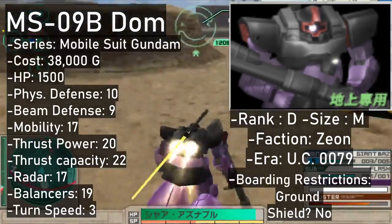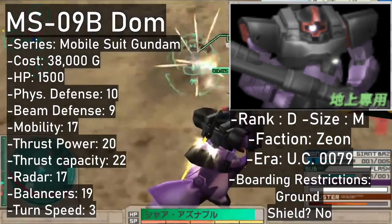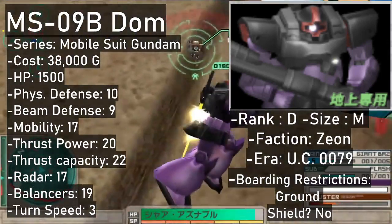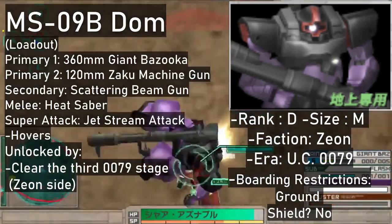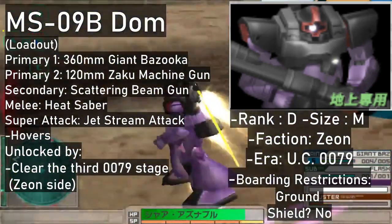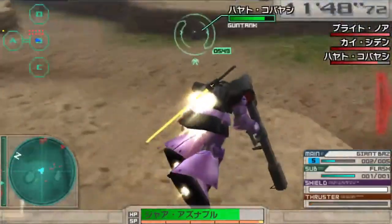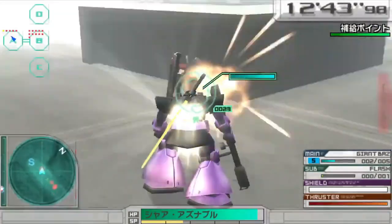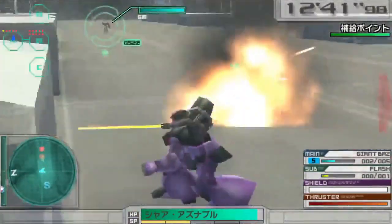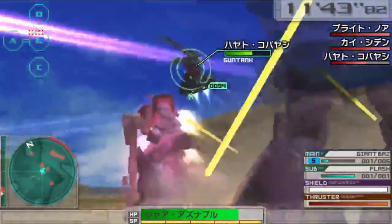The MS-09B Dom is a bulkier D-rank that hovers on the ground, unlocked by beating the Odessa stage — the third mission on the Zeon side. It costs 38,000. For your buck you'll get the Giant Bazooka and Zaku machine gun as primaries, a chest-mounted scattering beam cannon to burn the enemy's retinas, and a heat saber. The Dom can only sortie on the ground. Its super attack is the Jetstream Attack, but you could've guessed that much.